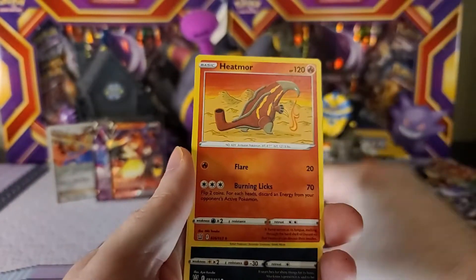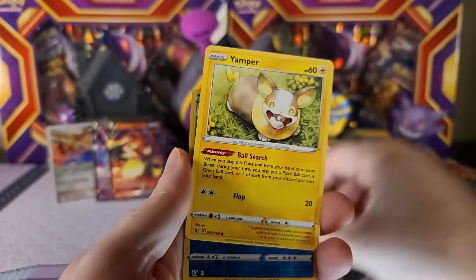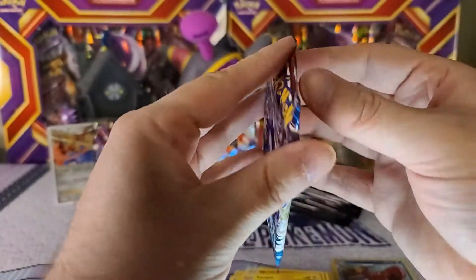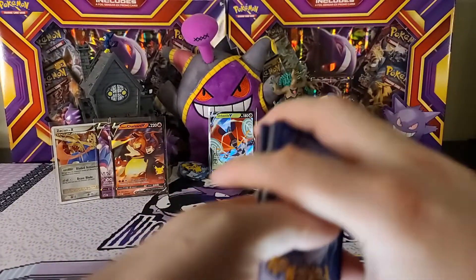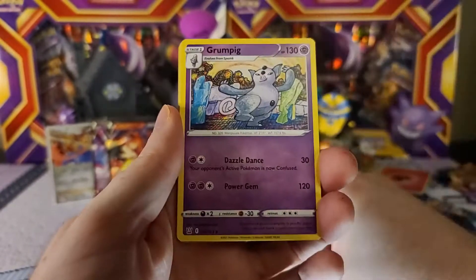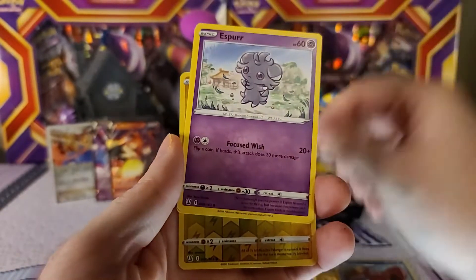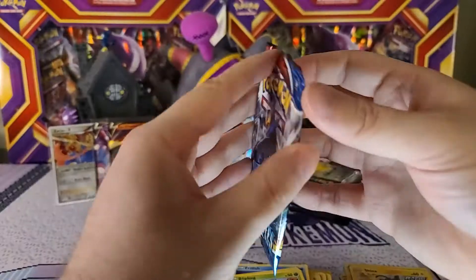Hopefully we'll have some fun together guys and get some good pulls. We got a Bellsprout, Meinfoo — Ampharos Crawdaunt as our reverse — and Stonjourner as our rare non-holo. Battle Styles — still looking for my Moltres V alt art, don't think I'm ever gonna pull it. We got a Grumpig, Luxio, Spoink, Rolycoly, Frillish, Espurr, Blipbug — Shinx as our reverse — and Electivire as our rare non-holo.